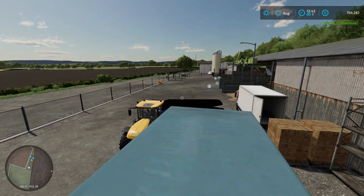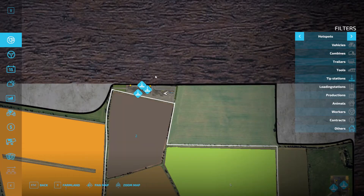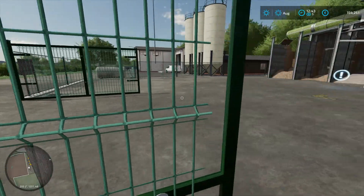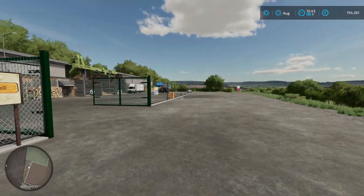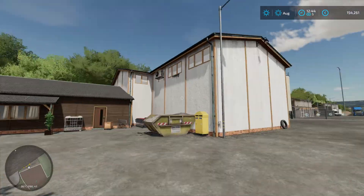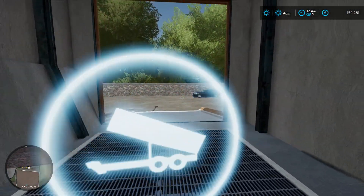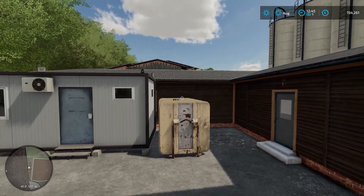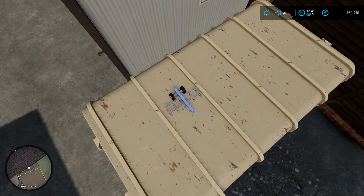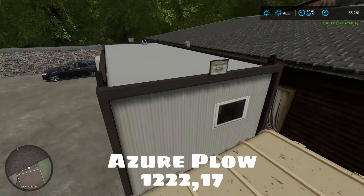Done with that — we're kicking butt and taking names! That's everything around the sawmill. The rest of the items in this section are down by the general store and sell point. Going through the sell point, look to your right and on top you'll find the azure plow at 1222 17.